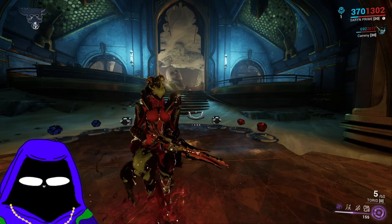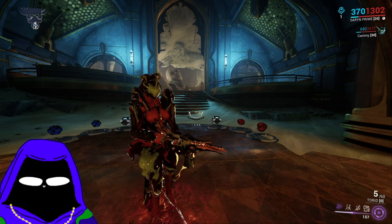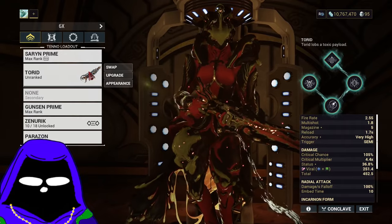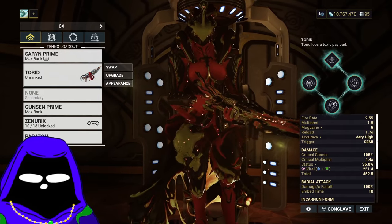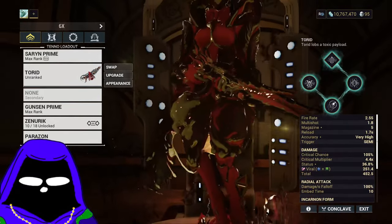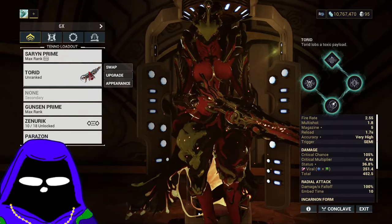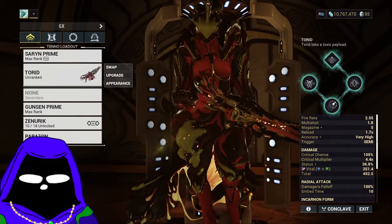Welcome, my name is Konex and I'm pretty far behind in meta. Today we're gonna look at the Torrid. It has an incarnon form. I finally returned to Warframe after multiple years away, and when I ran the Netracells I saw a lot of people demolish the Necromantics with the Torrid. I was really confused because I remember the Torrid being fun but didn't realize it was that strong — it can just melt a Necromantic.